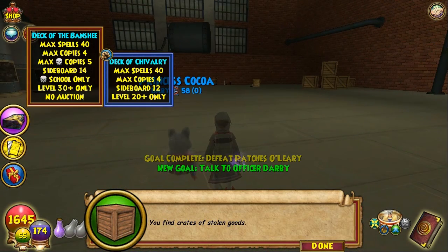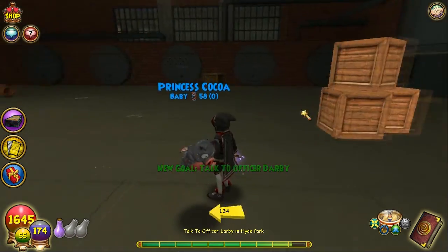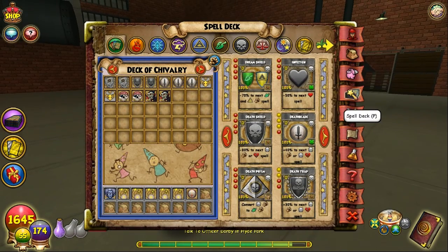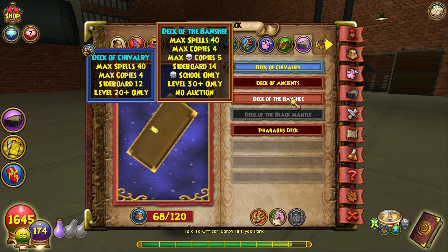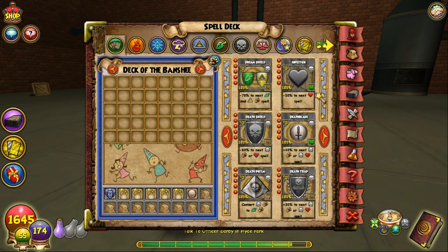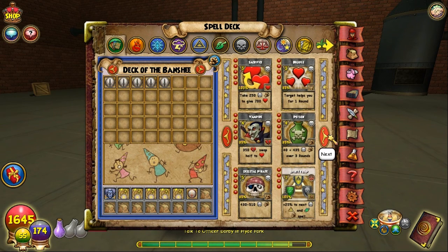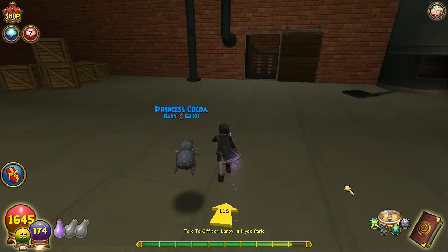Right there we got the Deck of the Banshee — so we probably got the best drop from him. I'm not going to use it, because I don't really like decks with a lot of cards. But it could be useful if you want to stack up on death spells — it allows, I believe, 4 or 5 copies of death spells. Max 5 death copies. That can be useful sometimes, but I don't think a fight in Marleybone is going to last so long that you'd need 5 Skeletal Pirates.